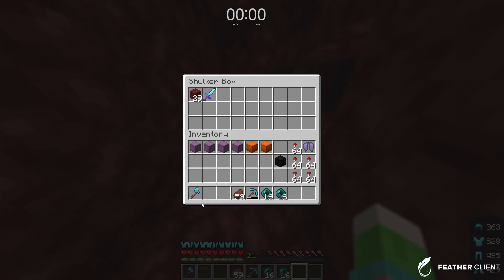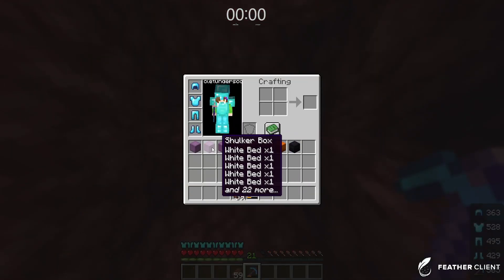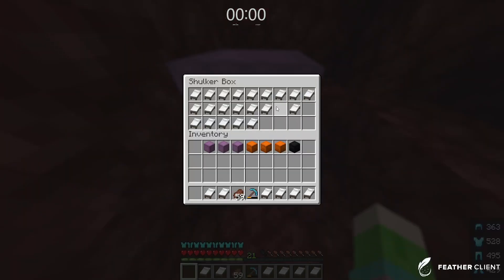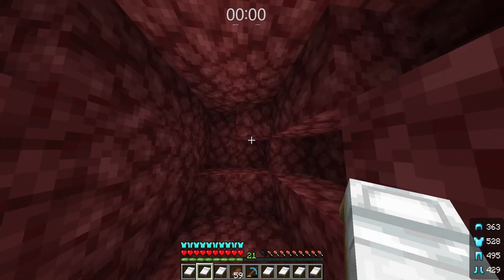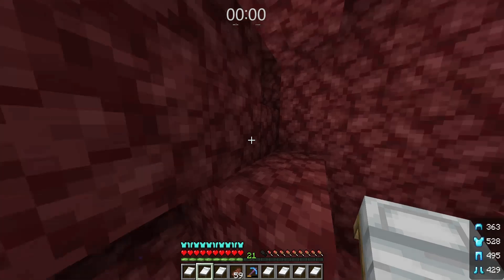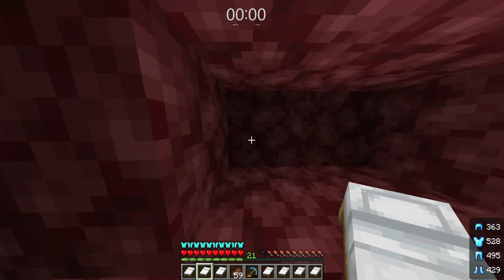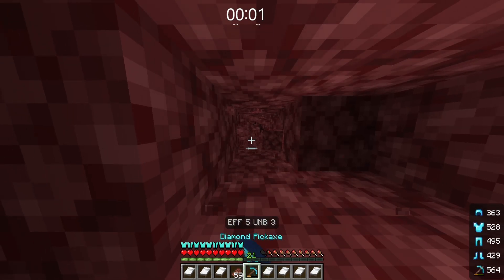Next up on our list, we're going to clear out our inventory because we are going to be filling it with beds. That's right — next strat: bed bombing. Beds explode in the Nether, so we're going to use that mechanic to blow up giant areas and find exposed ancient debris after the explosion. Let's start our timer and begin.